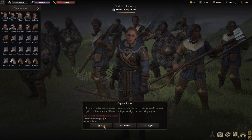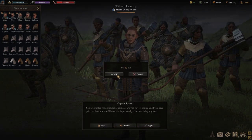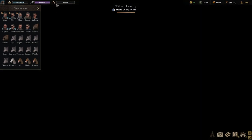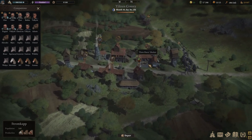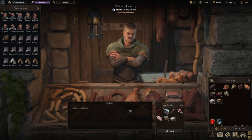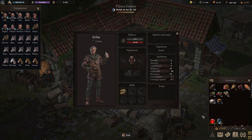I think this fine depends on which province you're in. If you're in Stromkapp or Tiltren province I think it's only 20 gold, but here for whatever reason it's 40 gold. We pay the 40 gold, suspicion is gone, and then we can just go back and rinse and repeat. I'd want to stock up on food again before giving it another go, but yeah, that's pretty much it.